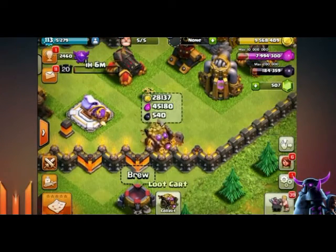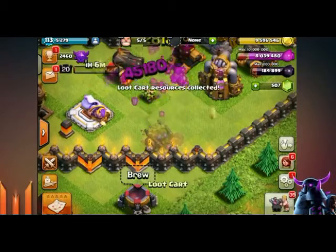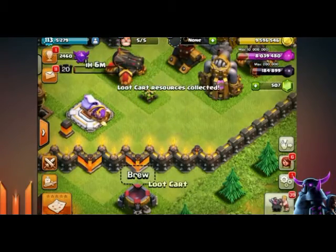The final sneak peek — a handy one for you guys — is that if you click on the loot cart, it shows you how much loot is in that loot cart. So you don't have to collect it straight away; you can save it for when you actually want to buy something. That's sneak peek number two.